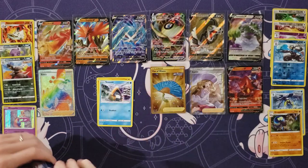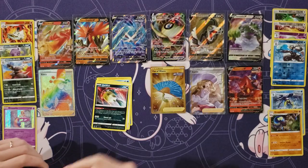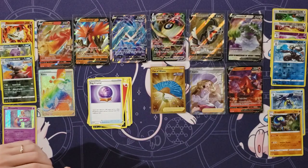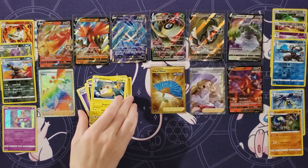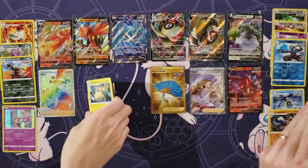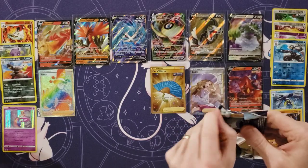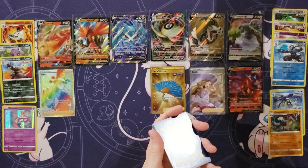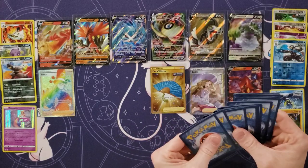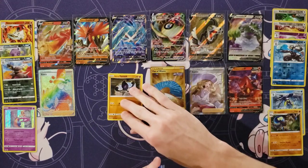Crab Brawler and Snow Runt. Weedle. Castform. Quillfish. Energy. Fog Crystal. Peonia. Whirlipede. Reverse Sneasel. Ampharos. Where are our holos? That is so low from a Booster Box — we usually get six.